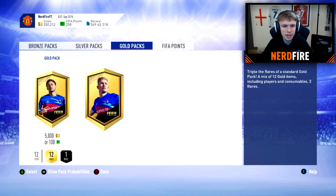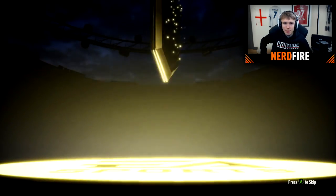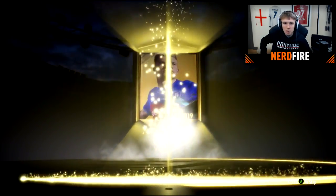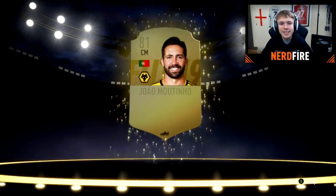We do have enough for a 7.5k pack, so let's open this up. Imagine a walkout in this pack - it's not a walkout, it's not boards either. Joe Martino - nice, lovely. So yeah, as you saw there, it was Lorice but it was better than nothing. I didn't actually expect a walkout on any of them, so it's not too bad.